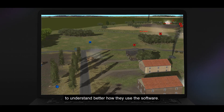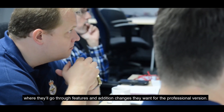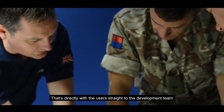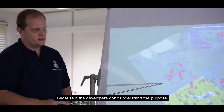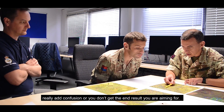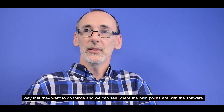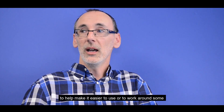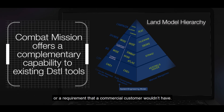The purpose of the game today was to help us understand better how they use the software. We have regular conference calls with the DSTL team where they go through features and changes they want for the professional version — directly from users straight to the development team, and it's really good to have that close cooperation. If developers don't understand the purpose of why a feature is being implemented, it can add confusion or you don't get the end result you're aiming for. Being here today lets us see where the pain points are, to make the software easier to use or work around challenges that a commercial customer wouldn't have but the military does.